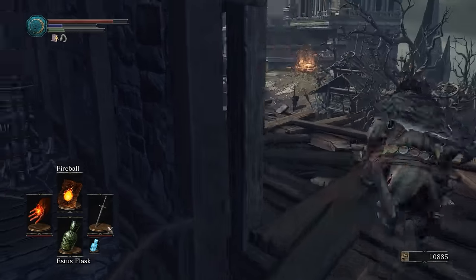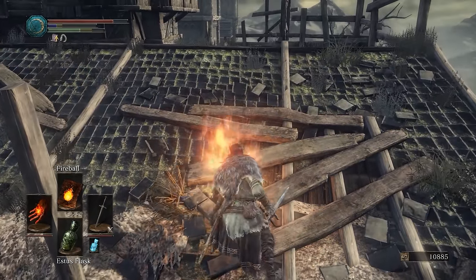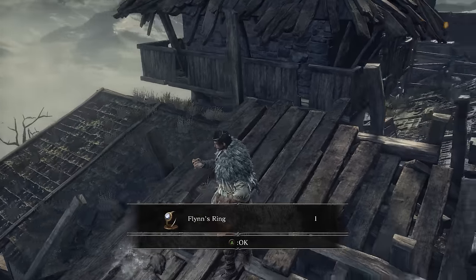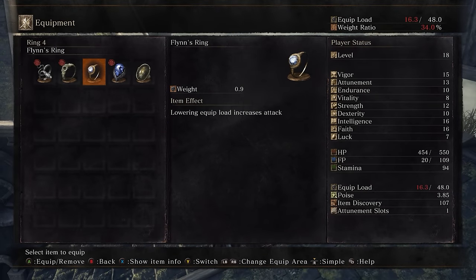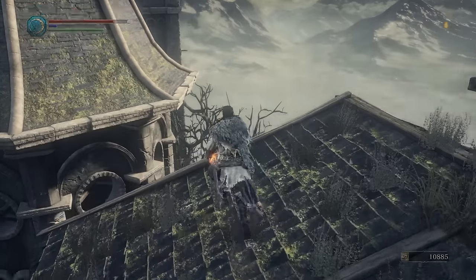Take them down and proceed up here to the roof. We are almost at the end, because here on this roof you'll find the amazing Flynn's Ring. It deals damage inversely proportional to your equip load — so the less you wear, or the less vitality you have, the more damage you do. Pretty amazing, the Flynn's Ring.